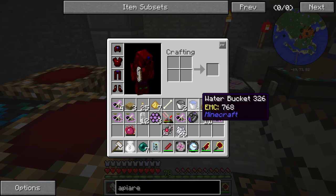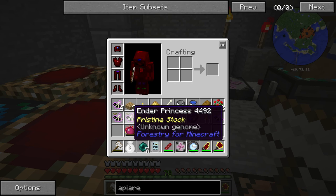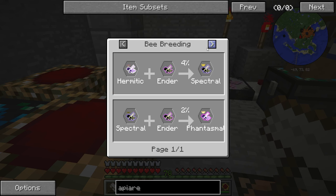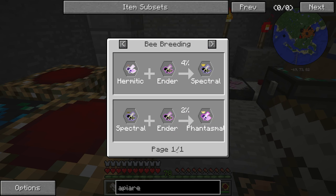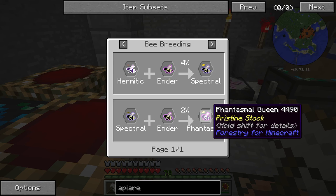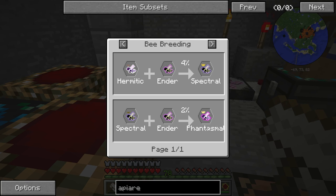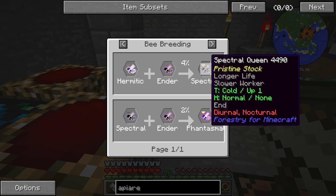Here's what I've got: one, two, three, four — four ender princesses and four ender drones, and three mysterious combs. Now what I can do with these is hopefully some bee breeding with other types of bees. I can breed these ender drones with spectral or hermitic princesses to make spectral or phantasmal. I could make phantasmal queens by breeding — though why does it say queen? I'm not really sure.